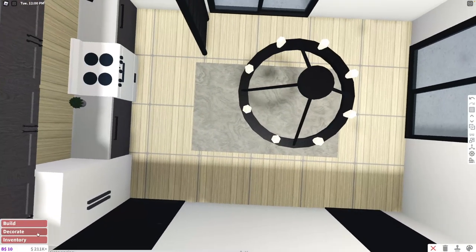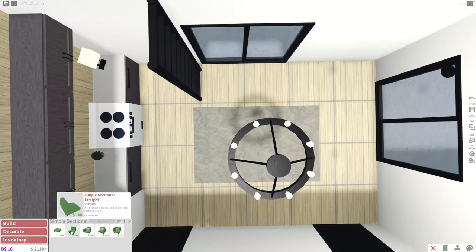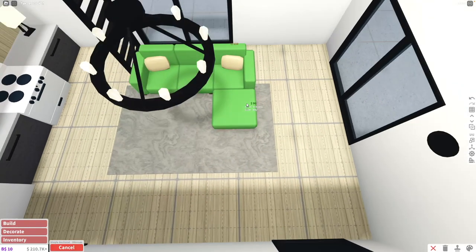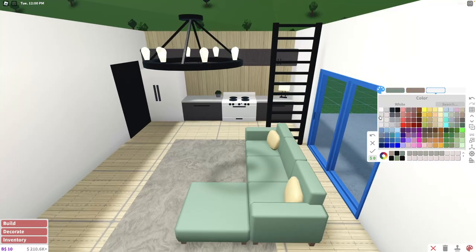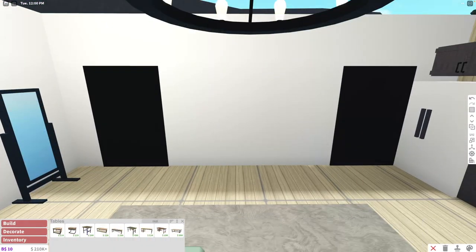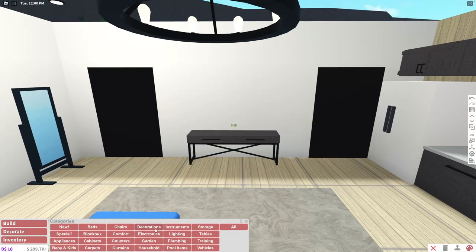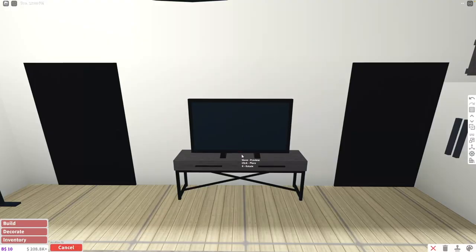Now let's finish up with the living room. We're going to take this simple sectional — one piece in the middle, then a left and a right — along with a little ottoman. The couch is going to be green with white pillows. Let's copy our plant as well. Last but not least, we need a TV. We're going to take this industrial console table, paint it the same as everything else, add our TV, and we can call this house done.